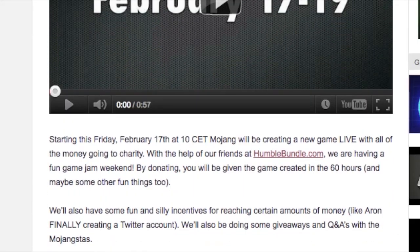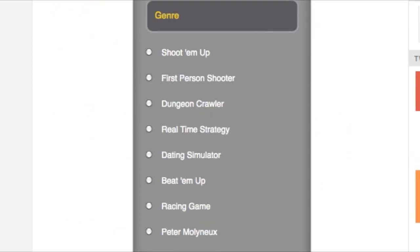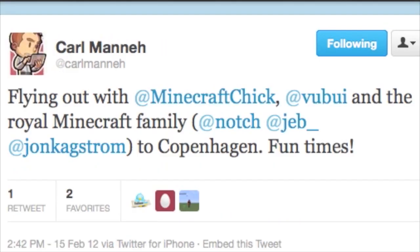Some of you may have already heard — Mojang are going to be making a game over this weekend for charity and they're going to be live streaming the whole thing from start to finish. They've put an article up on mojang.com with a teaser video and two polls where you can vote for what kind of game and what theme you want. A lot of the team are apparently flying over to Lego World as well, which is presumably part of an event concerning Minecraft Lego, though we won't actually see any Minecraft Lego until the 16th of March.